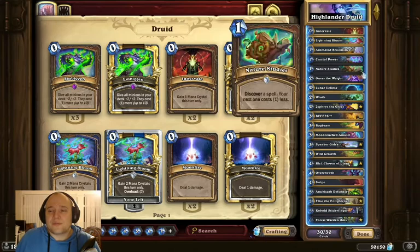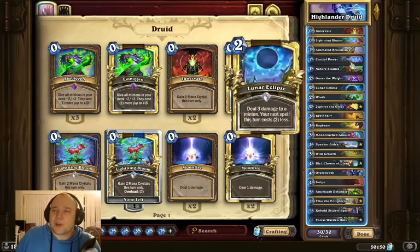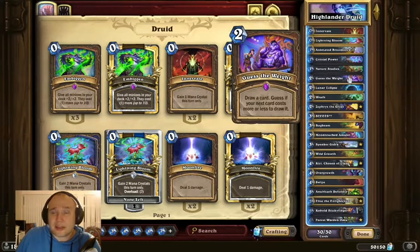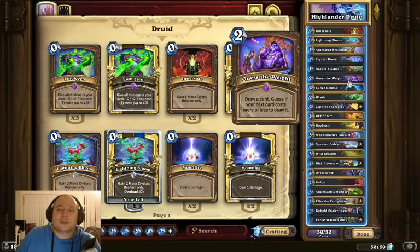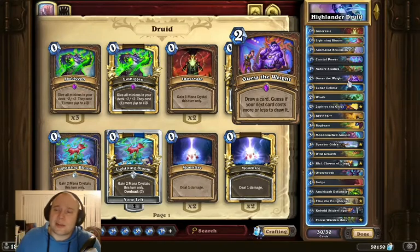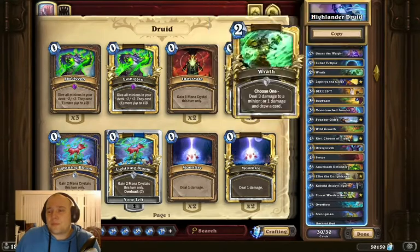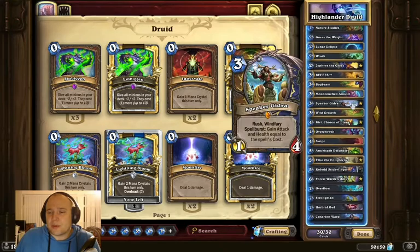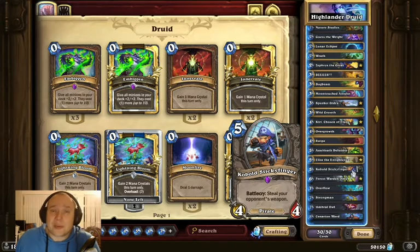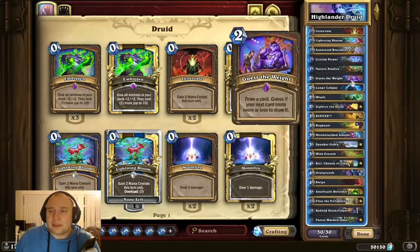When you're up against Shaman or any aggressive deck, getting under that curve is really a challenge. Initially I had an Acidic Swamp Ooze in here, which could work fine when we're not against weapon classes to have an early drop. But to counter Shaman just a little bit more in the current meta, I put in the Cobalt Spellkin — and that's been working quite well when I do get it and I'm up against the Shaman.